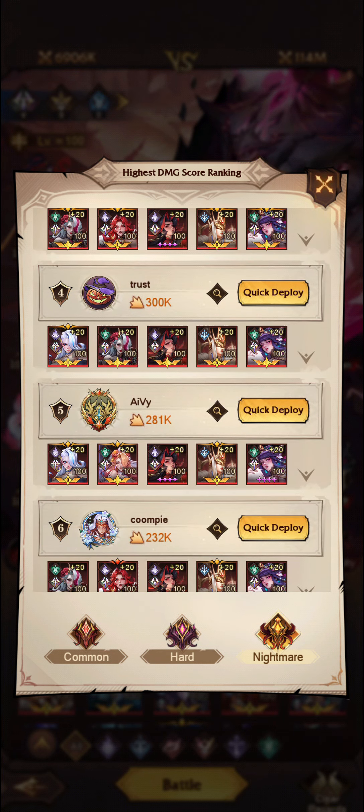You can see pretty consistently across the board it is going to be Catherine, Ophelia, Mulan, Atropos, and Dahlia as well. There isn't really much differentiation in the teams at the top spot because this is the team you should effectively be running. As you can see, you can still do a fair amount of damage even with your characters at lower star levels.